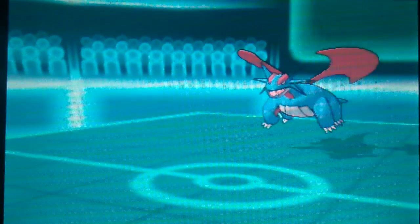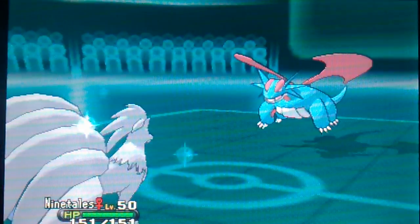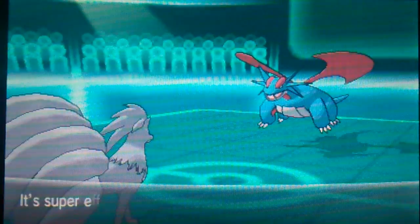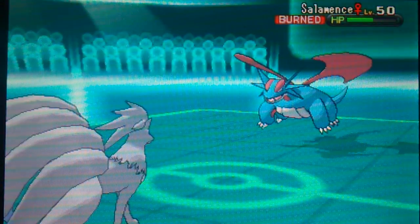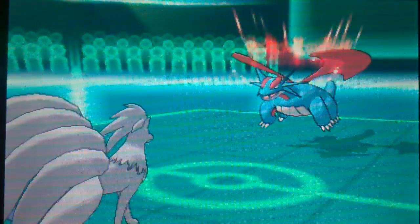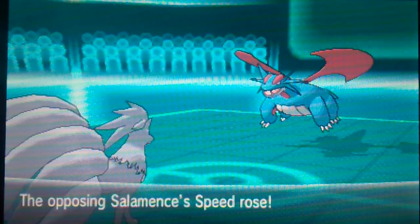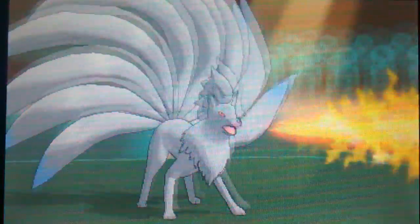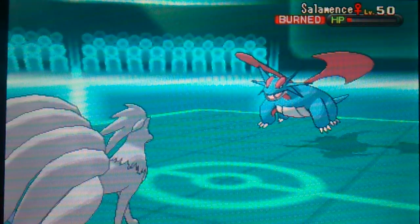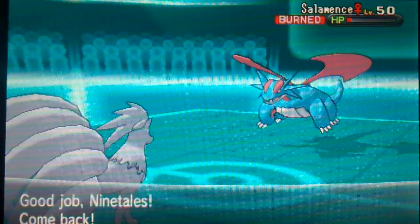I'm going to send in my Ninetales to get the sun up. He can have Hydro Pump — it's not going to do a lot. Then Salamence is going to take soft pump damage from the burn. He's trying to get Dragon Dance going on me. I don't have any other moves besides fire moves. Since the sun is out, it's going to do okay damage, not a lot — plus the burn is going to help me. Then I'm going to switch out because I was predicting the Earthquake.